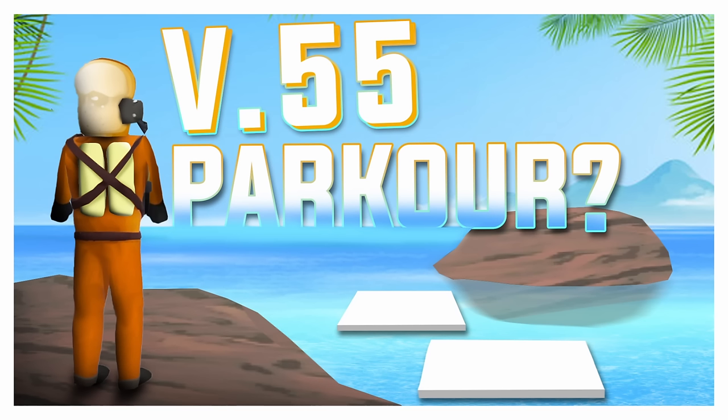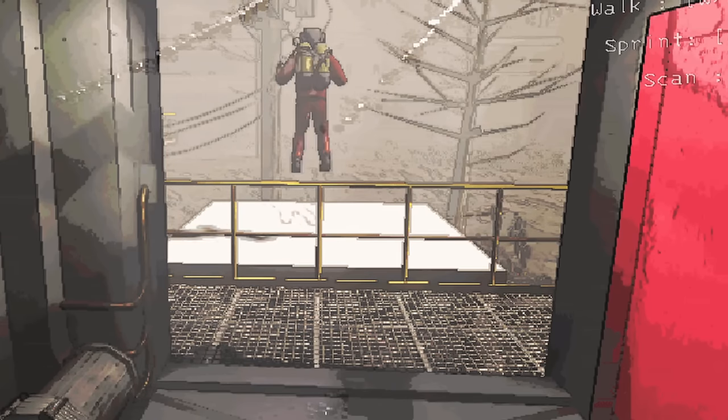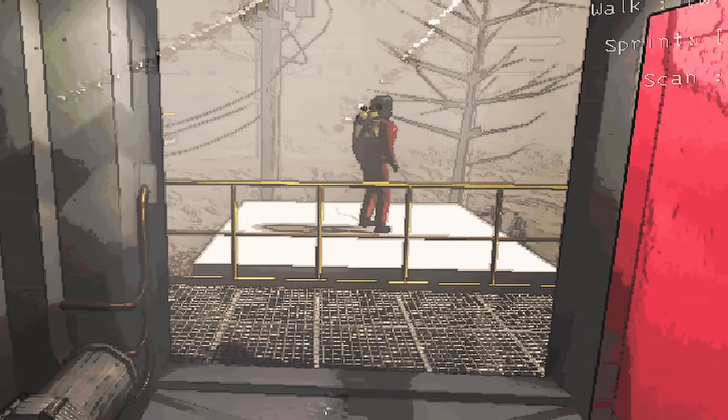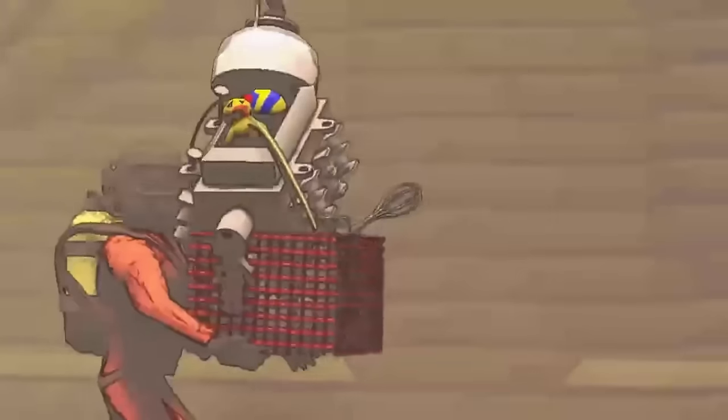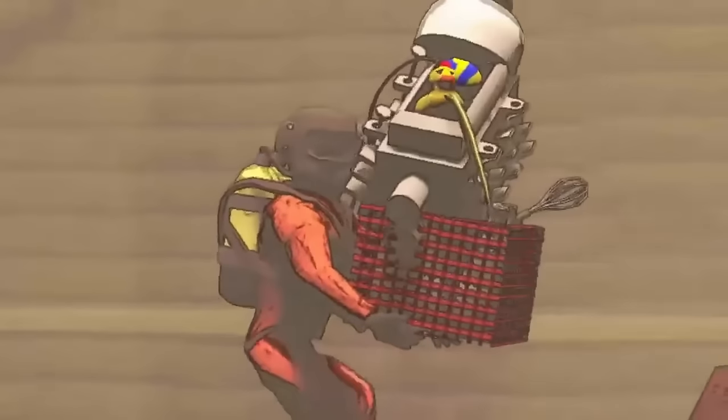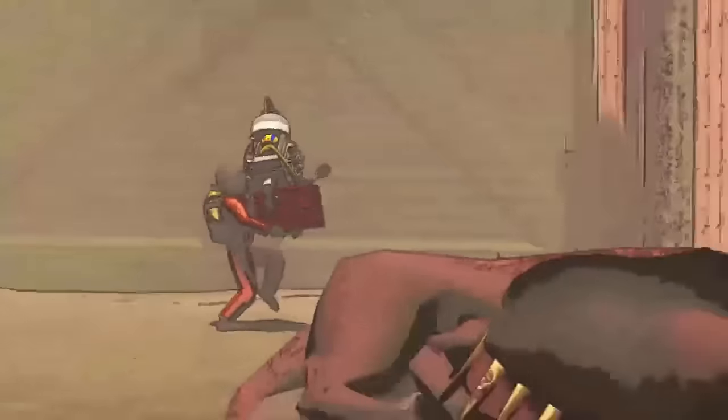If you saw my last video that mentioned version 55, then you know Zekers was talking about this thing they were working on called the CC, and working on players sticking to objects like the ship when it takes off. We now know what version 55 has in store for us. CC stands for the Company Cruiser. This was announced by Zekers on YouTube, and I was able to watch the premiere live during our high quota run.